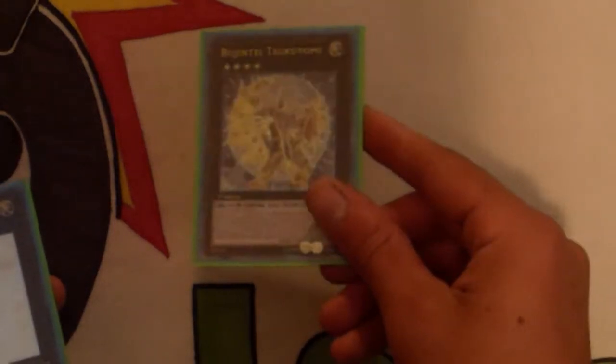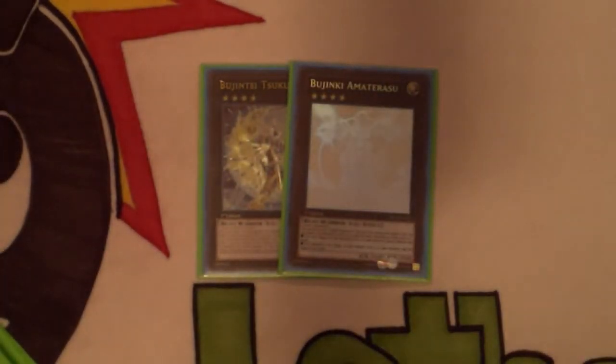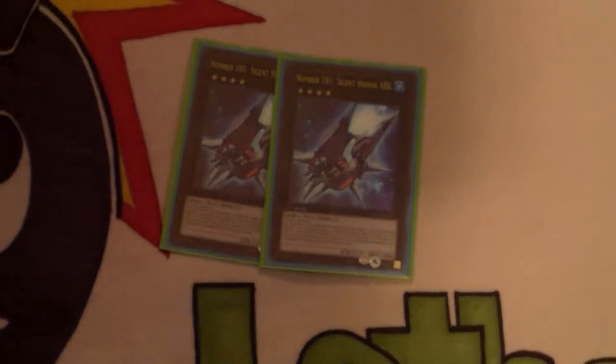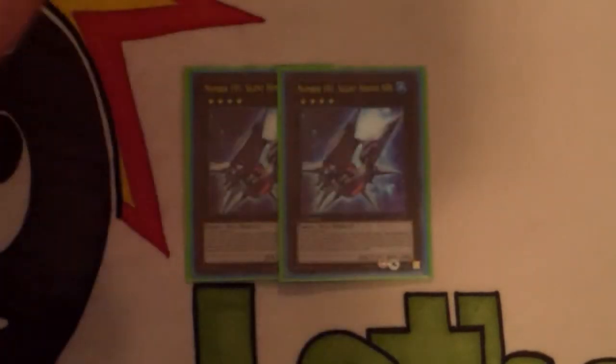One Tsukuyomi — I really underestimated this card, but once I put it in and used it, it's amazing and helps you plus so much. One Amaterasu — I have yet to go into it and I'm even thinking about cutting it; it's good in certain situations but I'm not sure I'll keep playing it. Two Silent Honor ARK — my teammates suggested this because it's always nice to have two in case one gets Warning'd, and it's been working out really well. One Maestroke, probably getting cut for Abyss Dweller when I get one.